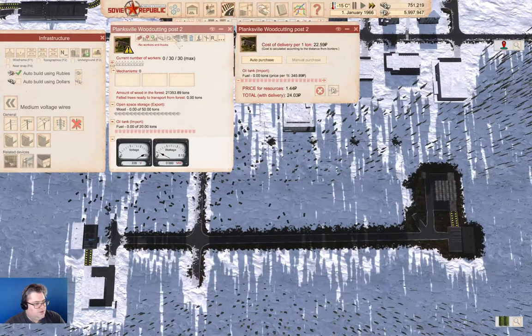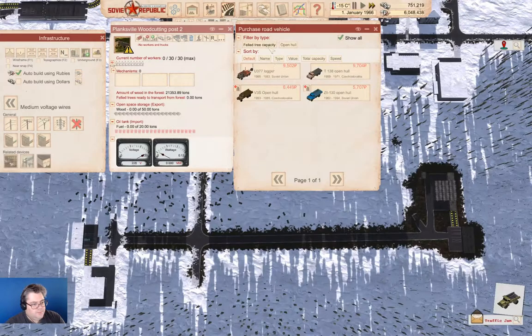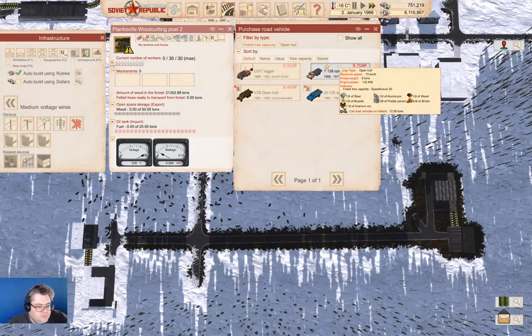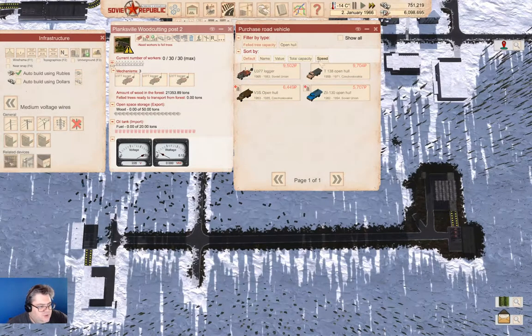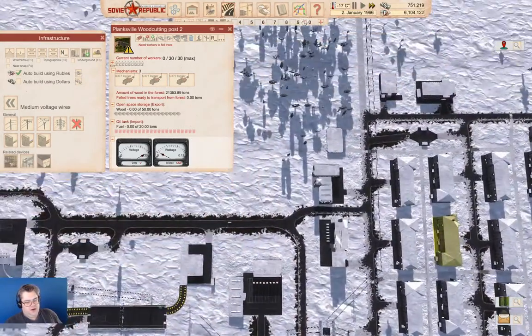We're going to need our trucks — Feld tree, this one. They're all speed level 20. Let's grab three of those. We're going to need workers in there as well.